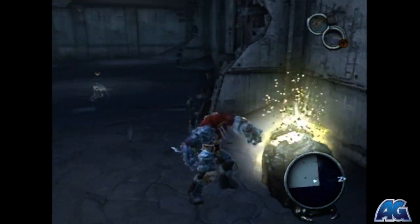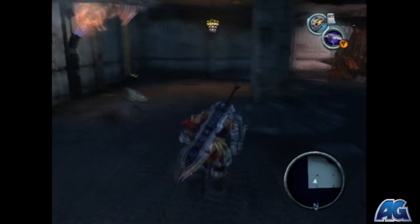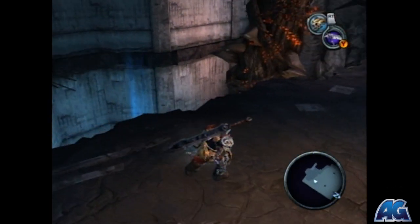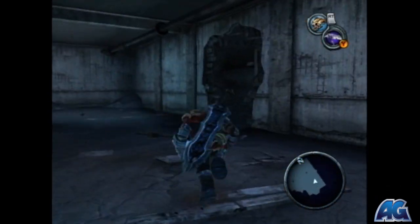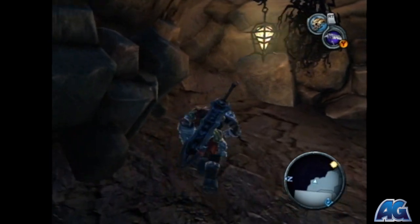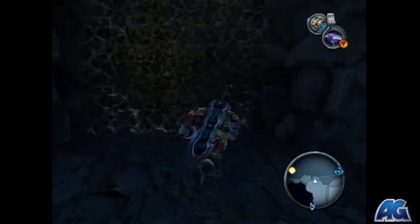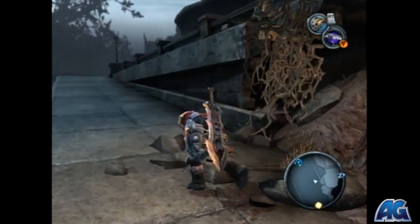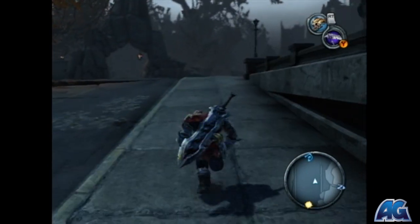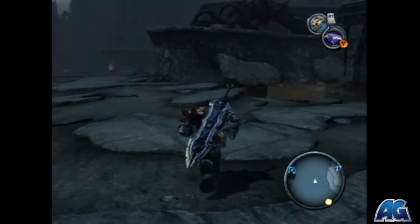Up here we will find a wrath shard. We are going to head out of here — there is one more collectible in there but we can't get it yet until we pick up the crossblade. So once we get the crossblade we will be able to come back and finish that off. And there is one more collectible after that which we need another upgrade for.